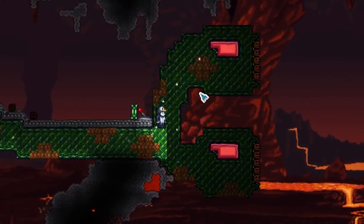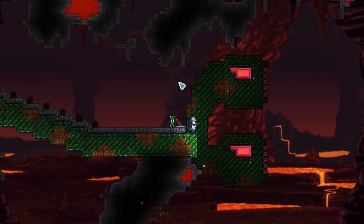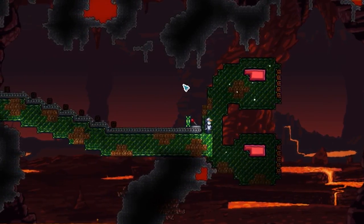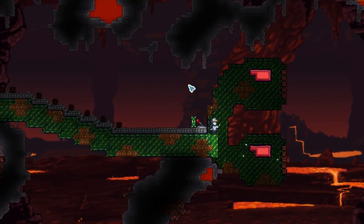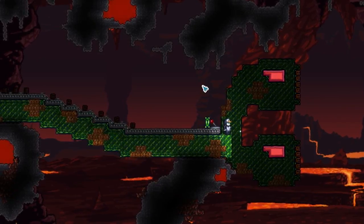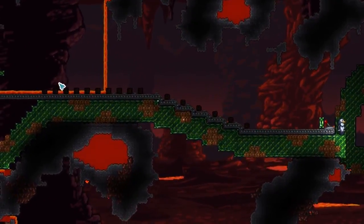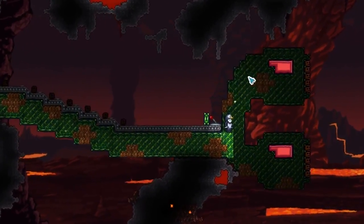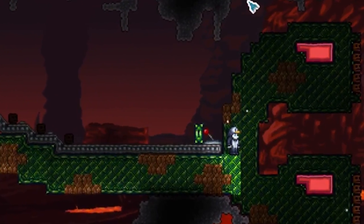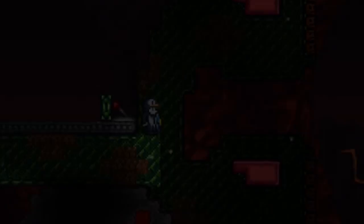Thanks for that introduction, robo pedwin. As you guys can see, we've got some machinery here. As he said, we're just gonna sit back and relax and fight the Wall of Flesh. This is all up to robo pedwin's design. We've got some dart traps and flamethrowers — there's gonna be all sorts of stuff. Once we step on this treadmill, we're not gonna move at all. Let me know what you think of this series in the comments, and yeah, we'll think about making more. Let's get started.